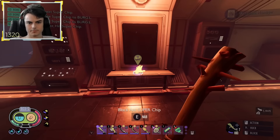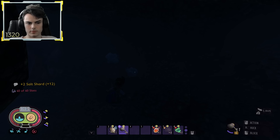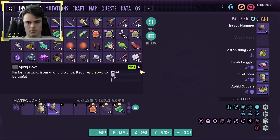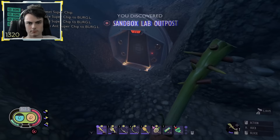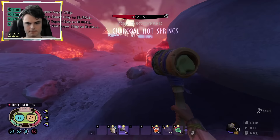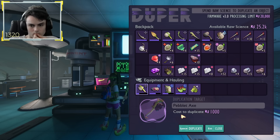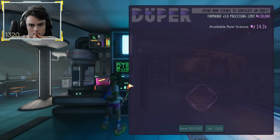I then backtracked to the sandbox to kill some ant lions to get my way into the salt mines, and farmed up a bunch of salt, as I'll need salt for the mantis and wasp queen boss fight since they are both weak to it. I used the assistant manager keycard to go into the sandbox lab outpost and collected the burgle chip inside. I then took out some ant lions for repair glue parts, and farmed some charcoal chunks for the ovens, as I'll need the ovens to make the boss spawnable items. I went back to burgle and gave him all the super chips and auxiliary chips I collected, then used the super duper to duplicate my pebble axe about seven times so I can have one of each element.